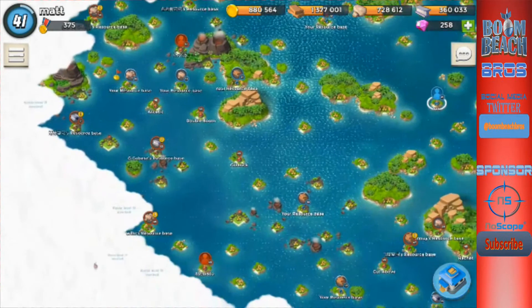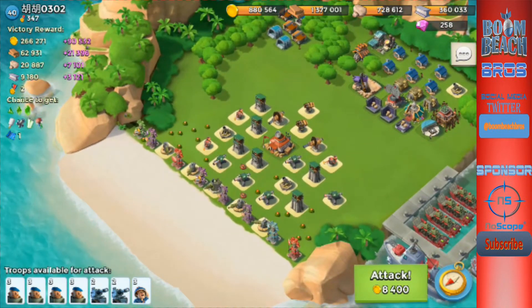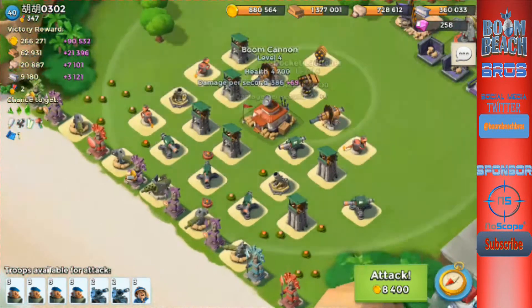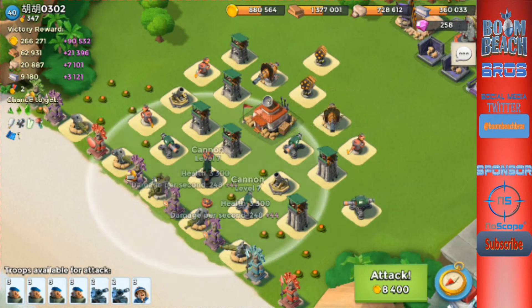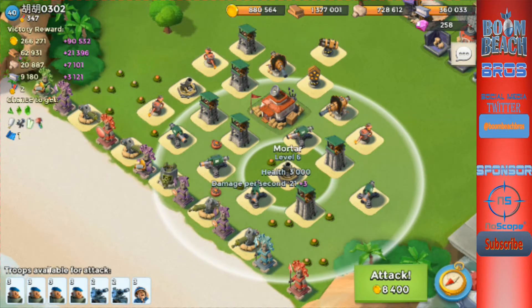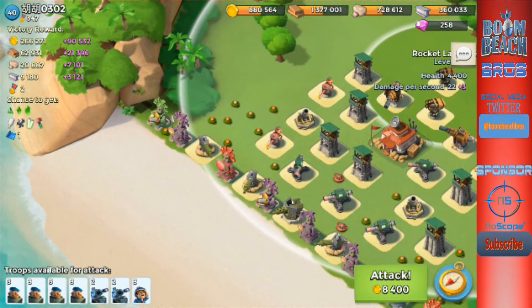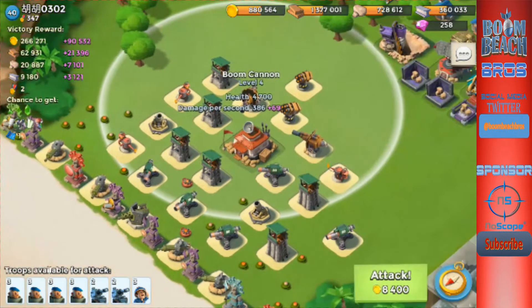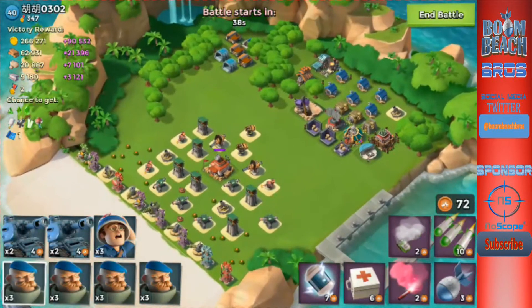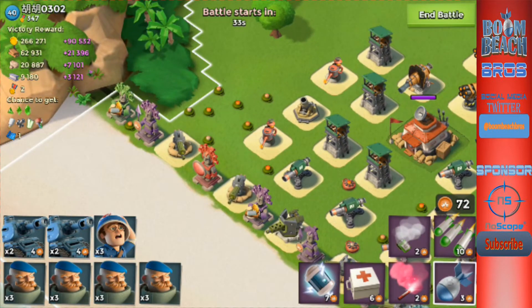This next base is a rush-gets-crushed situation — HQ 16 with like level 5 defenses and level 5 to 6 mortars. We get tanks up first. This is going to be pretty easy — we're going around the back and saving up for some crazy smoke city. If you guys are new to the channel, that's what we do.